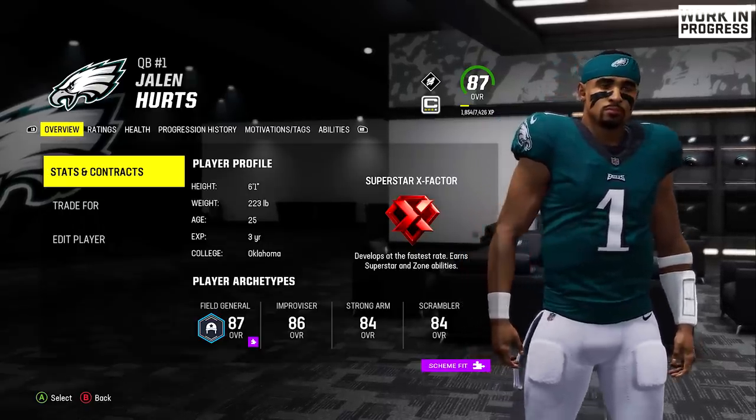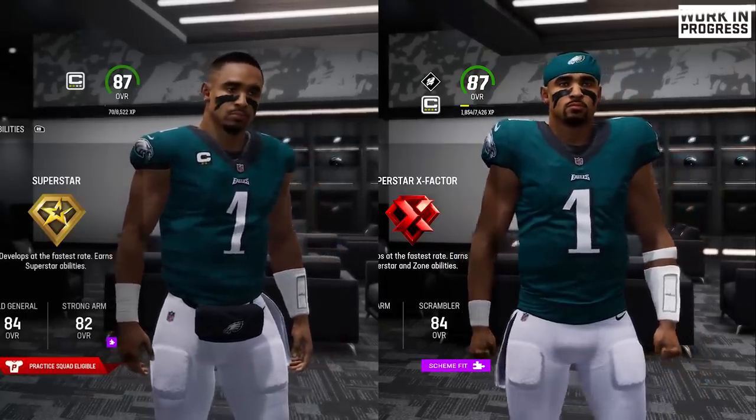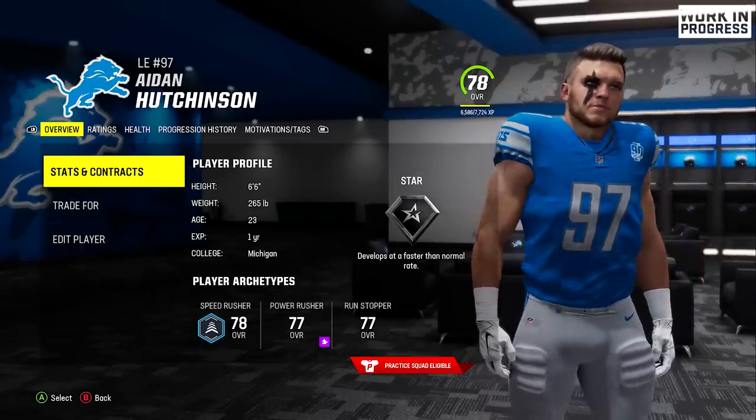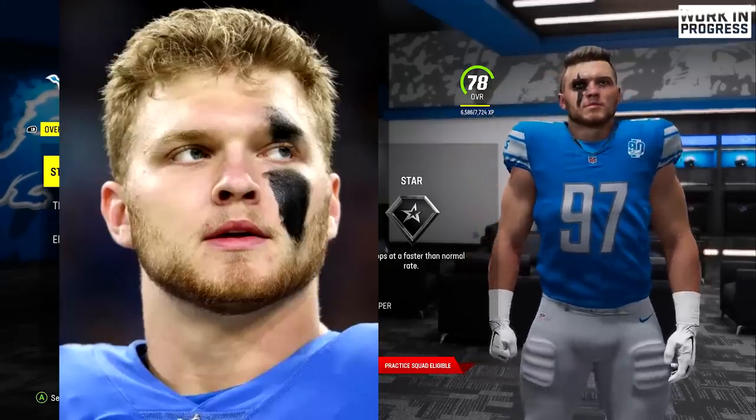Nothing too major with Jalen Hurts, but we'll show the before and after. They added the cap, the face is slightly different. You got to make sure your top players are looking right. And here's another really cool thing — they put Aiden Hutchinson's signature eye paint in the game, which I think is cool. He wears this in real life, so it's nice to see those little touches represented in the game.